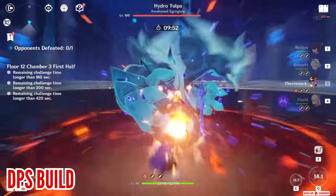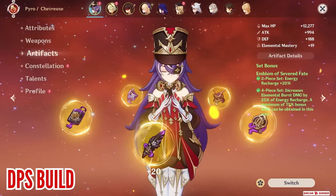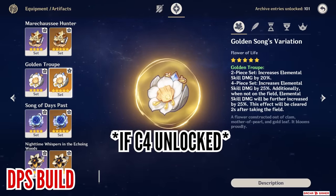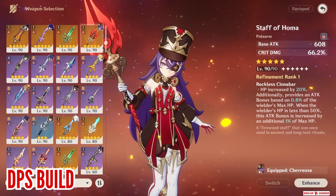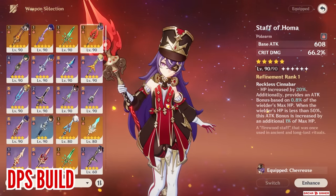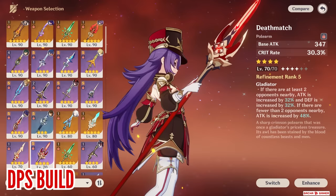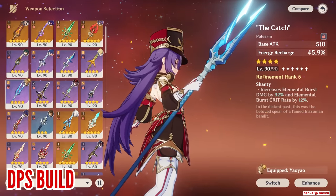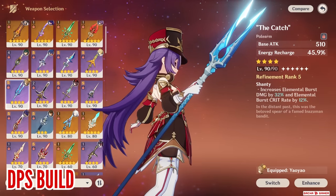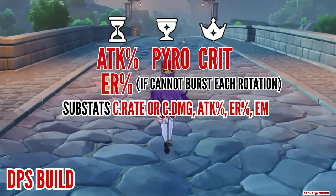For the DPS build, Emblem of Severed Fate or Crimson Witch of Flames 4-sets are fine. I lean more towards Emblem since it provides Energy Recharge, which is important for Shevress's DPS build. Once you unlock her 4th constellation, you can also go for Golden Troupe 4-set since her skill can then be unleashed up to 3 times. Staff of Homa is her best DPS weapon since it also double-dips into HP for healing and attack boosting. Other 5-star options like Staff of Scarlet Sands work as stat sticks, while 4-star options include Deathmatch, Prospector's Drill, Missive Windspear, Favonius Lance, and The Catch if using Emblem — basically any weapon that helps obtain her burst faster or provides good raw stats.